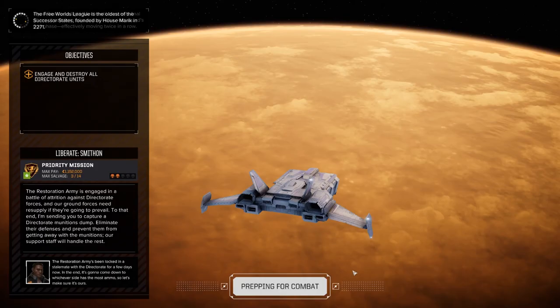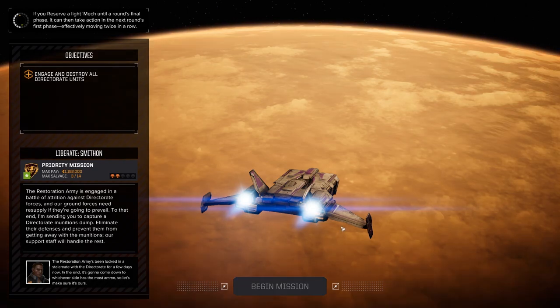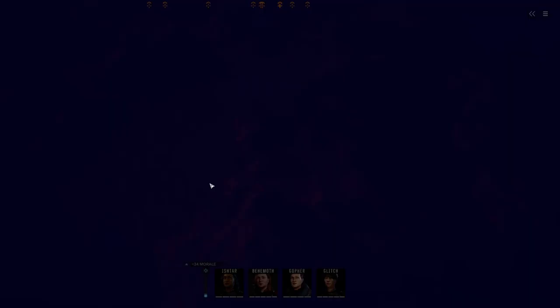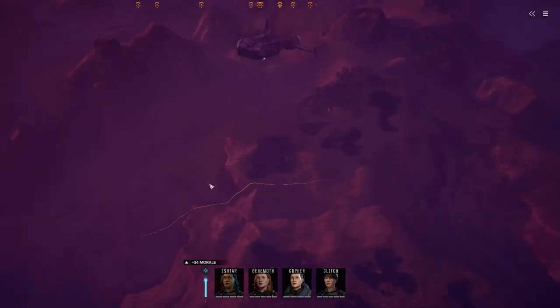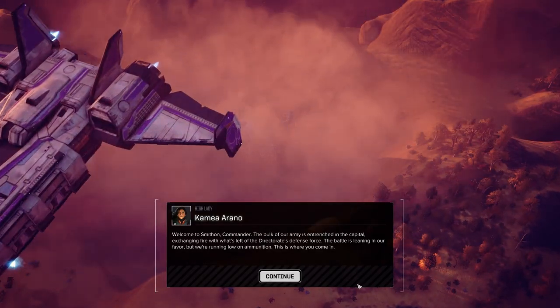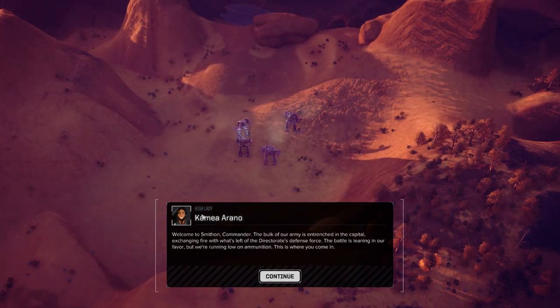In MechWarrior Online, if you shoot your lasers and hit your target, pretty much every single one is going to hit. It would be strange to miss. In older MechWarrior games you had the benefit of lasers being hit-scan and doing pretty decent damage, but they filled up your heat sink really easily, whereas rockets take a little while to arm.